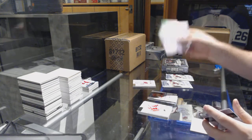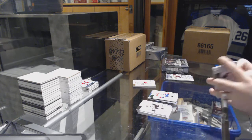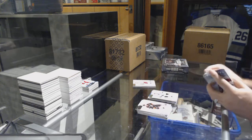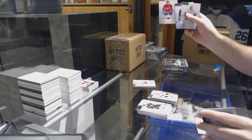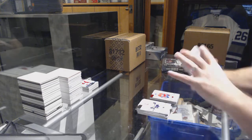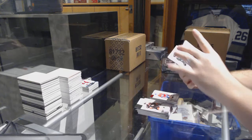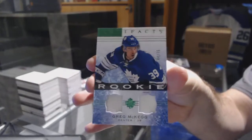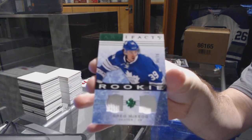We've got a Vinny Danfous numbered to 99 Emerald for the Habs. For the San Jose Sharks, Antti Niemi numbered to 999. For the Montreal Canadiens, Larry Robinson numbered to 599 Red. And the patch is numbered to 75, a Jersey patch for the Maple Leafs of Greg McKegg.